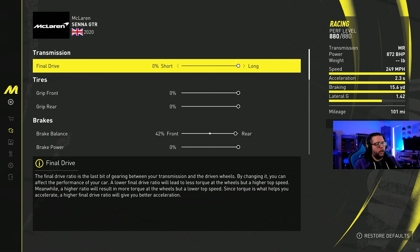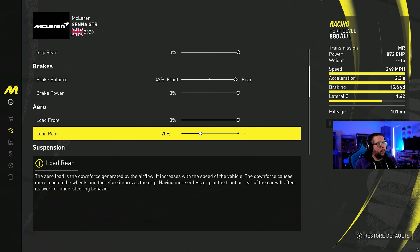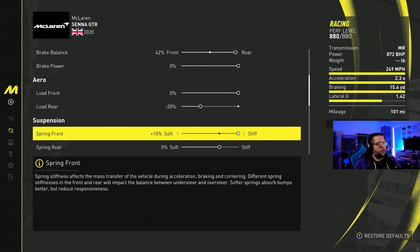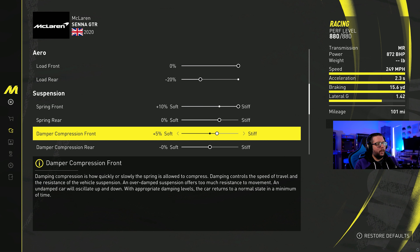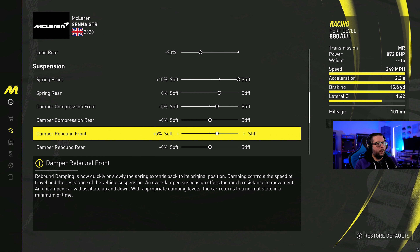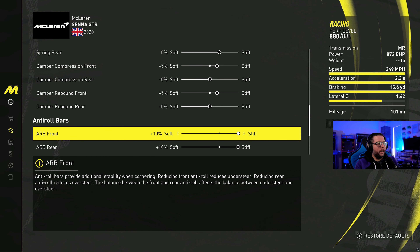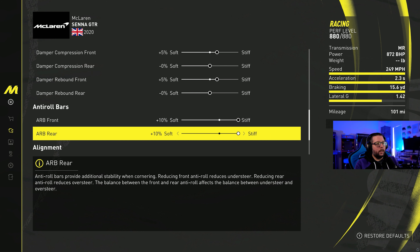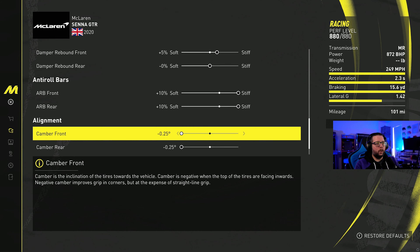Here is the tune I've got rolling on this car: 42% on the brake balance. Moving down to aero, I've got it at minus 20 on the rear — notice it's an understeer-type car, so I'm trying to get it to oversteer. Suspension spring front is plus 10, spring rear is zero. Compression front is five, zero on the rear. Rebound front is five, zero on the rear. Anti-roll bars are plus 10 on both, and camber is minus 0.25 on both.